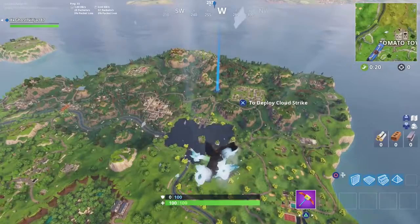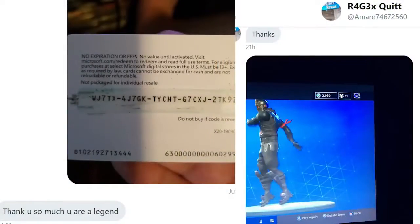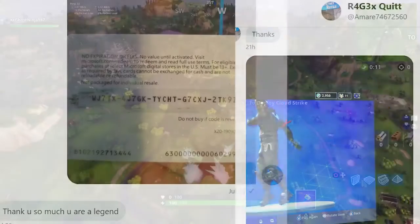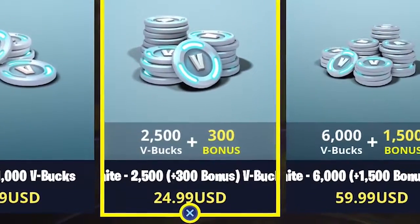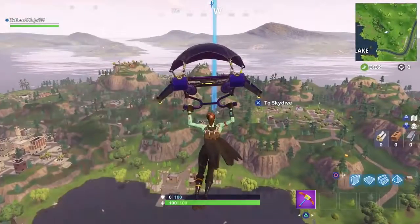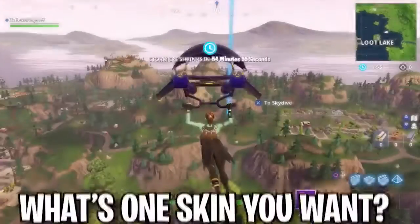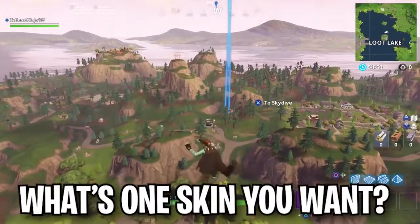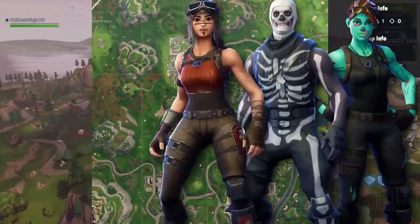Before we get into that, I just want to announce some giveaway winners from previous videos. These are some of the winners that got some free vbucks. In today's video we are announcing another giveaway for 2800 vbucks — all you guys have to do is drop a like, subscribe to the channel, turn on post notifications, and comment what skin you'd want in Fortnite, like the gold trooper, skull trooper, or renegade raider.